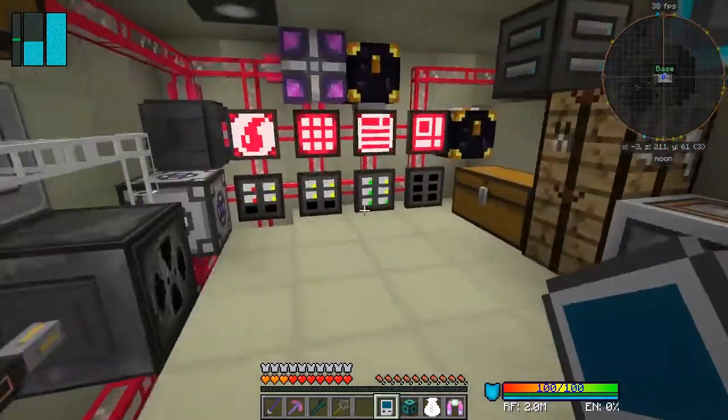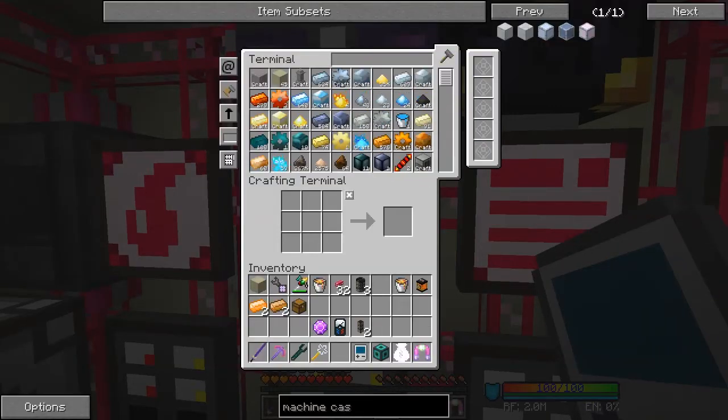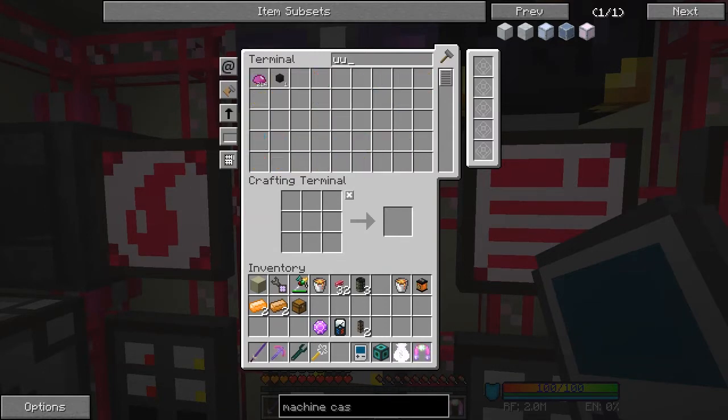I do need to check those recipes once in a while, but at the moment I really want the scrap because I really want the UU-Matter. We've got 214 which is probably not going to be anywhere near enough.